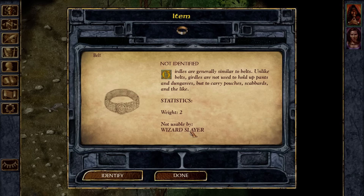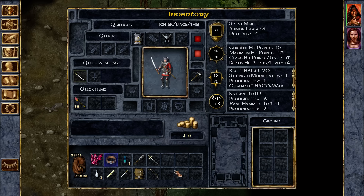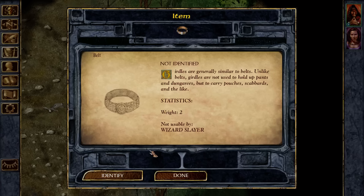I haven't rested, so I actually don't have it, and I never grabbed that identify scroll. I could have done that to sell it, if nothing else. I think this belt is 100% fine, because it was Gorion who was wearing it. So I'm gonna put it on. I think it gives me protection against slashing or piercing or something. We'll see how it is.